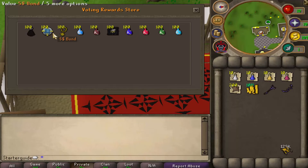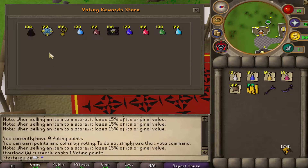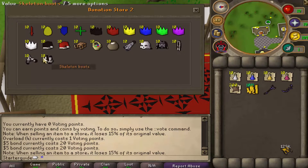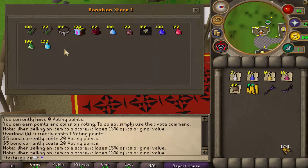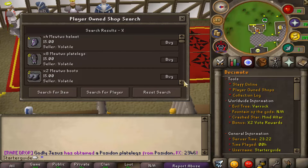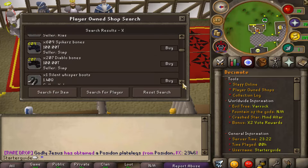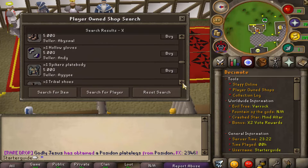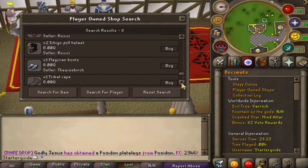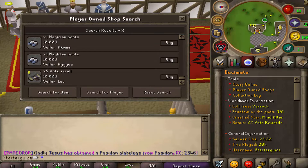Make sure you guys go ahead and vote to receive some points. With those points you can get some overloads and even some $5 bonds. Go ahead and vote 20 times to get on a streak and earn those $5 bonds. Then go to the donor store shop where you have the option to buy cosmetics, jackpot boxes, and a bunch of other extremely rewarding things. I would also recommend going to the player-owned shops, previewing items for sale, and if you find anything at a really good price, go ahead and buy it — even if you can't use it, you might as well buy and flip it for profit.